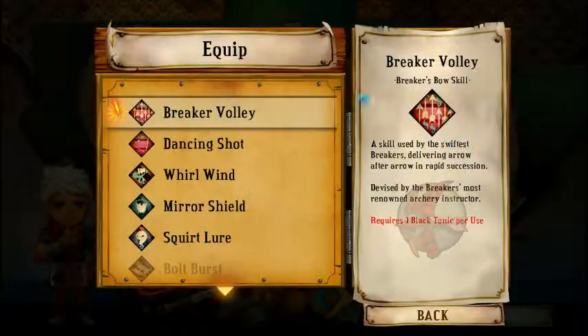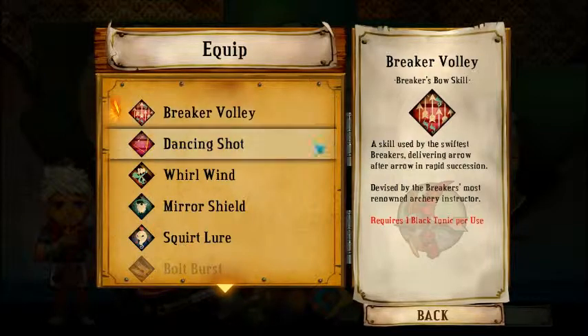And in the arsenal, let's figure out what this is. Breaker Volley — a skill used by the swiftest breakers, delivering arrow after arrow in rapid succession. I think we'll use that.